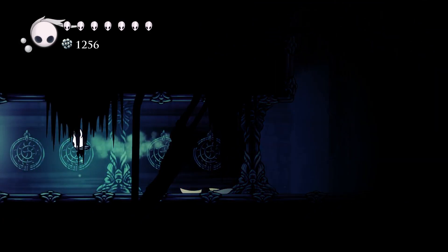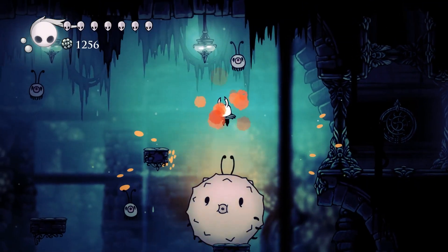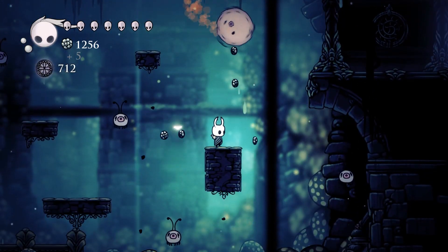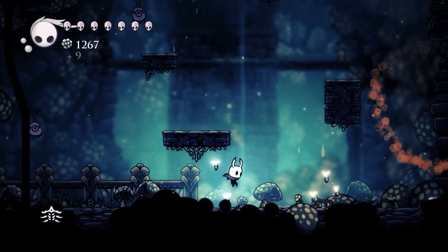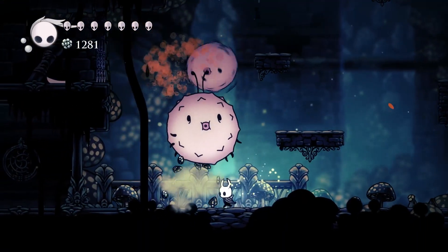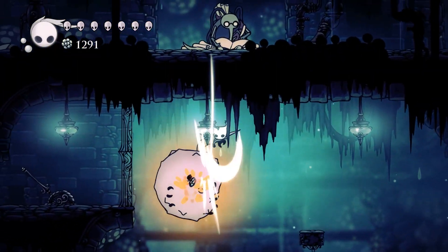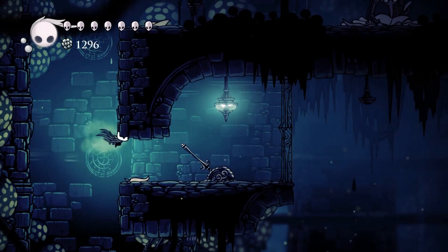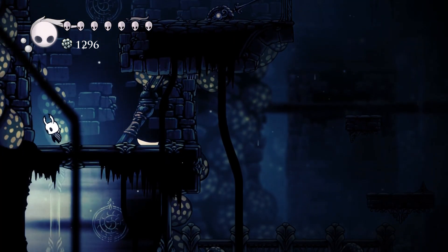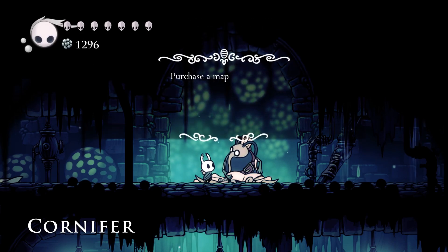Now that we got two vessel fragments we have access to more soul. Cornifer actually went back — Cornifer is pretty close. There are many of these puffer fish enemies and battle music is going on. After clearing the enemies, if we hit this it opens a door which we'll go to in a bit. But first let's talk to our dear Cornifer — thank you so much for your map.